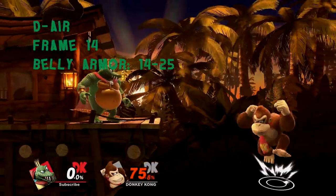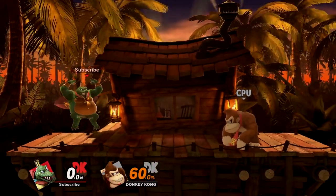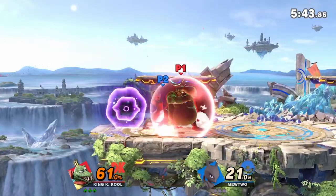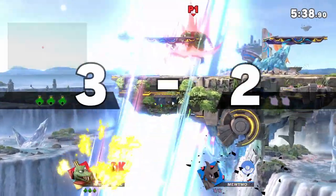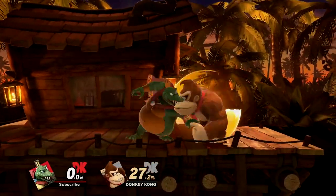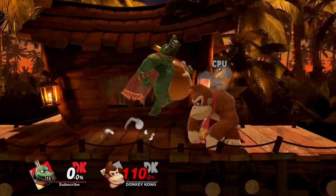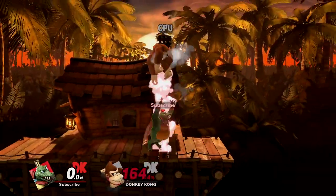Down air is a huge stomp that spikes at the start and sends away for the rest. As with K. Rool's other moves, the end lag is pretty brutal, inherently limiting its utility offstage. However, the large hitbox compensates for it, as down air can be quite devastating at the ledge for two-framing recoveries. In terms of combos, down air finds a surprising amount of use. At low percents, down air can lead into a grab, dash attack, and tilts. Mid percents is when it starts spiking on stage, perfectly setting up for an up smash for massive damage or the entire stock. And at high percents, you can up air instead.